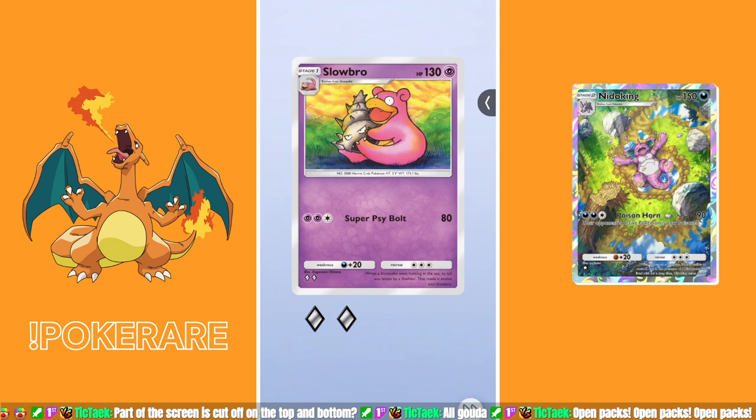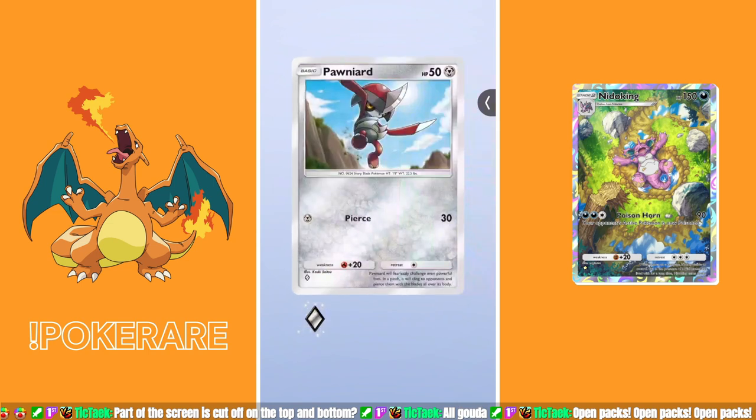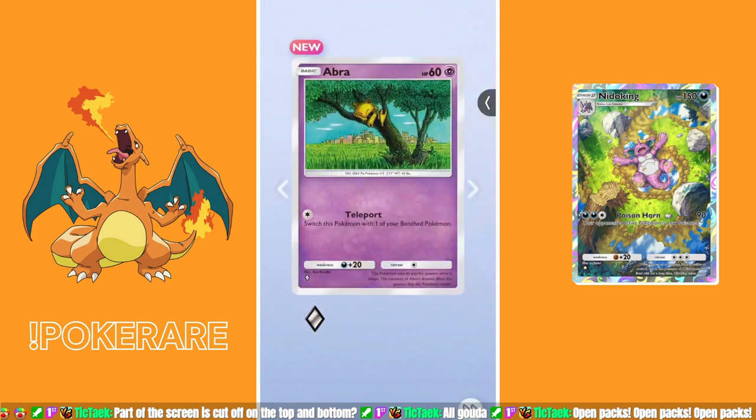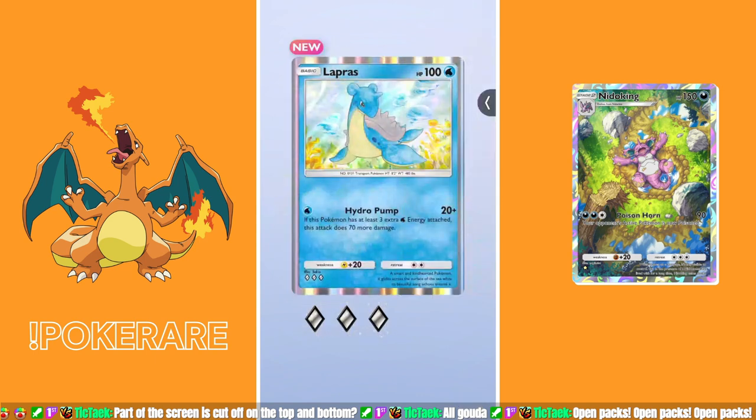Pack number five: Slowbro, Pawnyard, Bellsprout, Abra — let's go, Abracadabra! Alakazam and Abra are some of my favorite Pokemon and I needed an Abra, so I'll take it. And I got a Lapras! Pack number five is looking good.